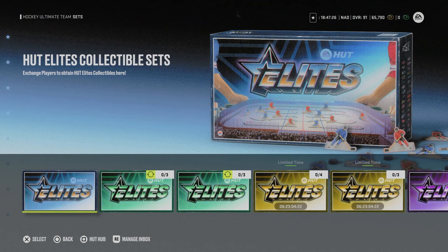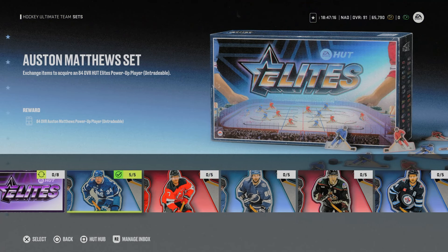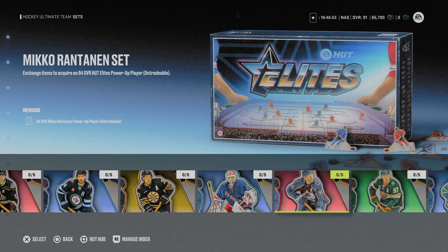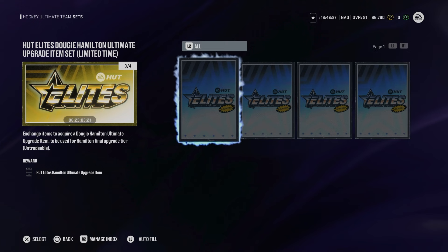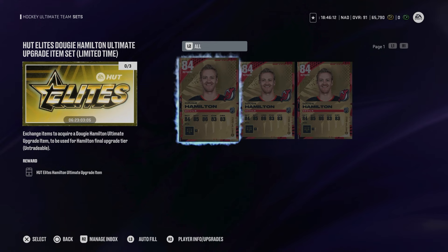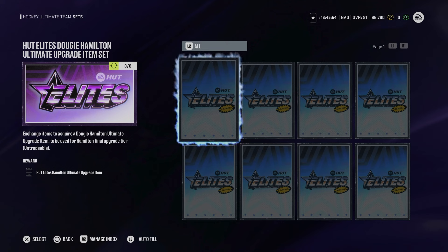In the Hutt Elites event sets — very similar to week one — it costs five event collectibles to make one master set player. You can still make week one to get the 84 card to upgrade. If you're trying to complete event objectives by getting a card for games played, I'd recommend doing the trade-in sets first: trade in three for a random card, then make another at a slight discount. Just like the Austin Matthews upgrade item, you can get a discount on one collectible — make sure you do this before the week timer runs out as it's half price with only four Hutt Elite collectibles. You can also get one for trading in four Dougie Hamilton cards, but don't do that — it's cheaper to trade in eight Hutt Elite event items instead.